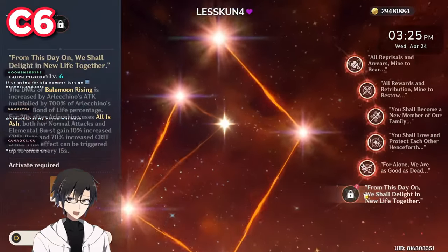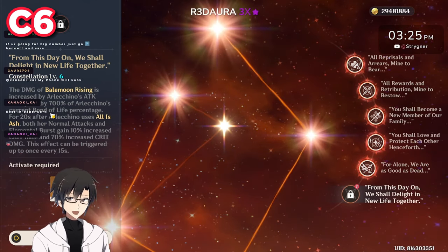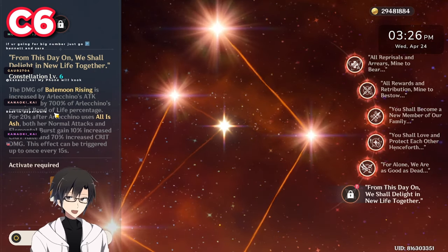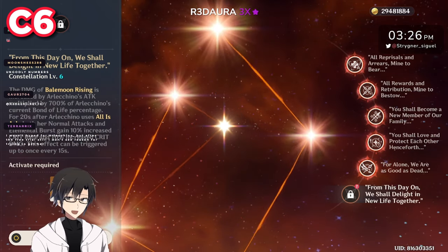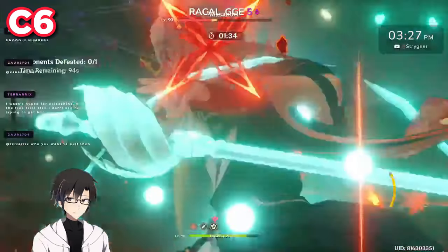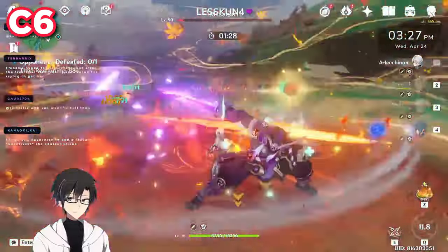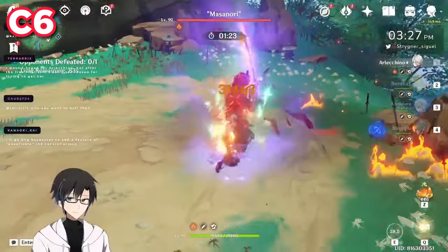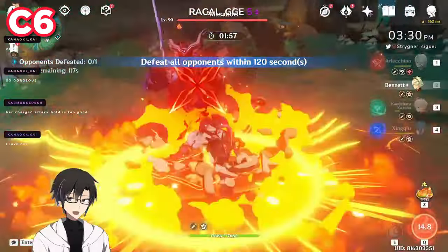It's C6 time: the amount of damage dealt by Balemoon Rising is increased by 700% of Arlechino's attack multiplied by the percentage of Bond of Life she possesses — technically like a mini nuke. It also gives you 90 crit value after you use your elemental skill. Let's activate that — it's done, there's no going back anymore. Arlechino C6 buffs not only your normal attacks but also your burst damage, giving you 90 crit value and increasing burst damage by a massive multiplier. Let's compare the new burst and normal attack damages before moving to the final table.